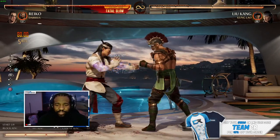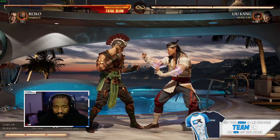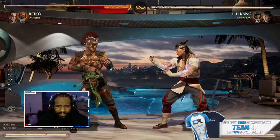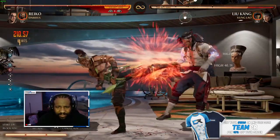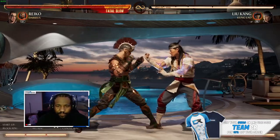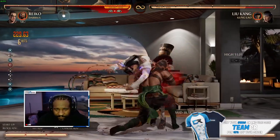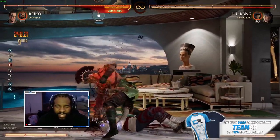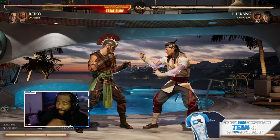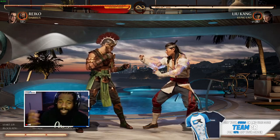Tactical takedown is a good combo ender to use, and you get to get your forward one out and they have to block that. So that's pretty much the no meter combo — you can do that from pretty much any starter. You can do it from back three and get the tackle again, you can do it from one-two. That's all with no cameo use — I'm not using the cameo right now.